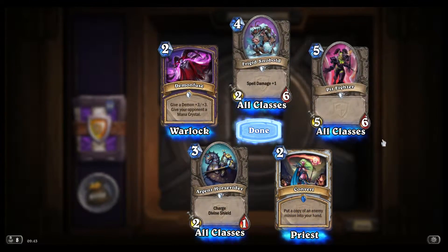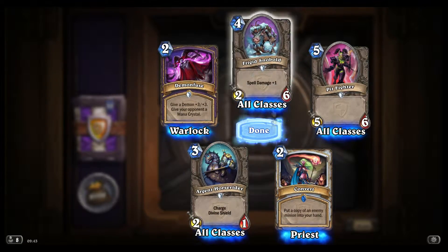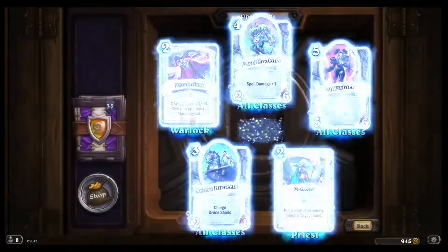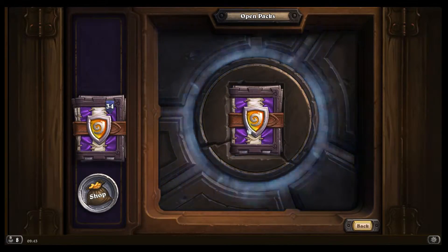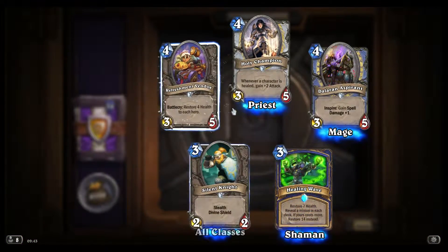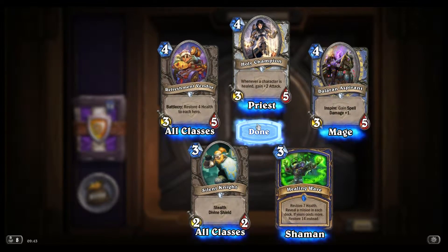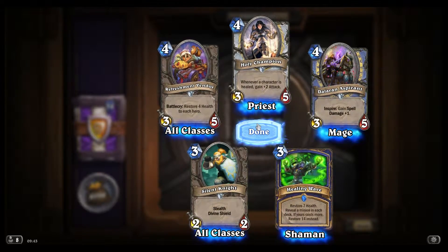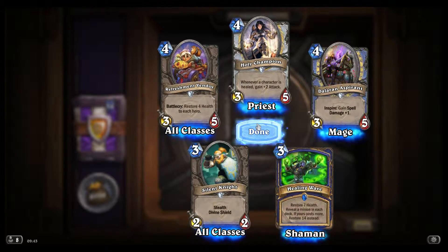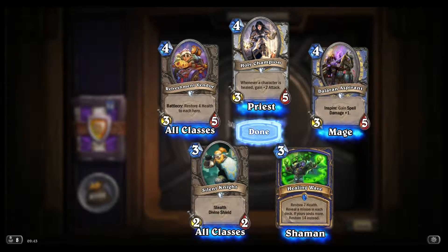Pit Fighter seems to be a really good card for Arena. The rest is not so much. Healing Wave is a card that I really like, so let's see how it plays out in the actual game. Refresh Mendoza seems to be really strong in Arena.